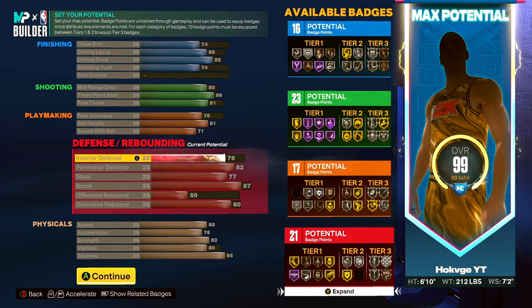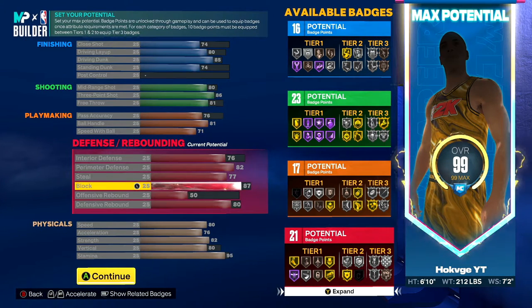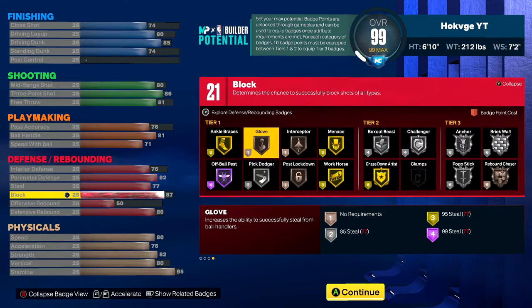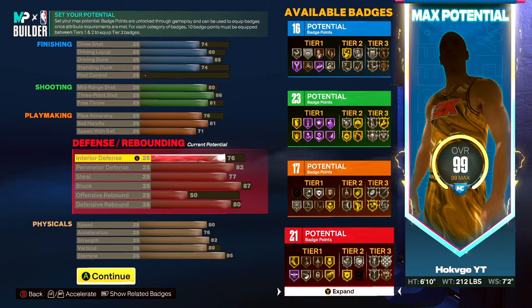Why do I have an 87 block? Because I play the paint sometimes — I'm six-ten, why not. For those of y'all who don't know, you need an 87 block to get Silver Anchor. Anchor helps with increasing block shots and protecting the rim. The 76 interior defense helps out with the anchor badge too. I can guard bigs in the park, I can guard bigs wherever we need to play.